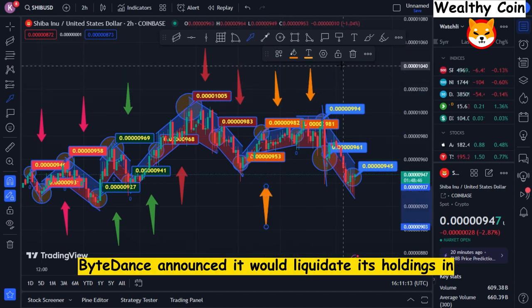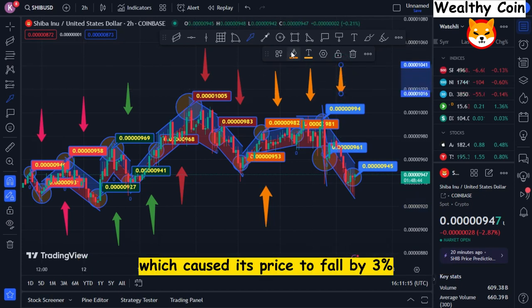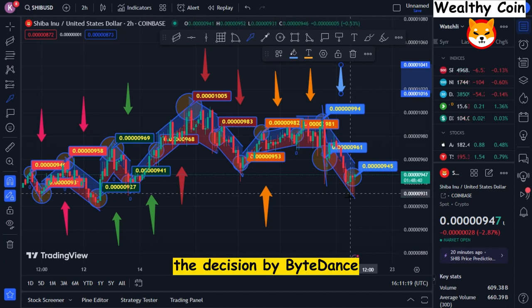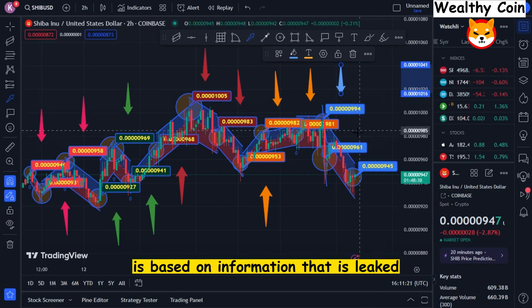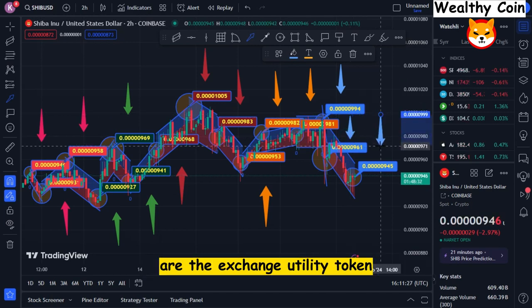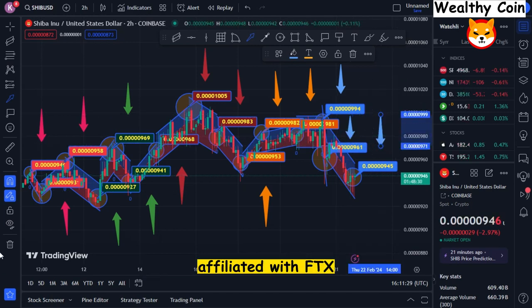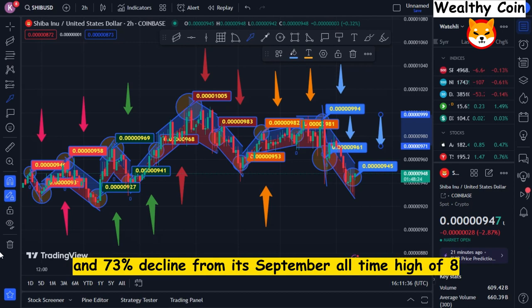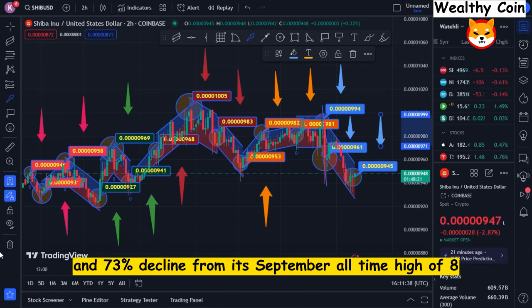Binance announced it would liquidate its holdings in the FTX coin, which caused its price to fall by 3% in the past 24 hours. The decision by Binance is based on leaked information suggesting that approximately 40% of Alameda Research assets are the exchange utility token. Affiliated with FTX, a trading business, this news played a significant role in FTX's 12% weekly decline and 73% decline from its September all-time high of $84.18.